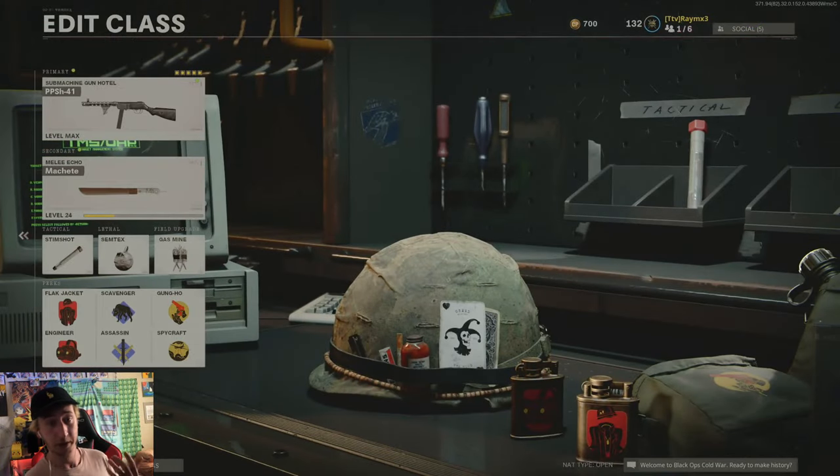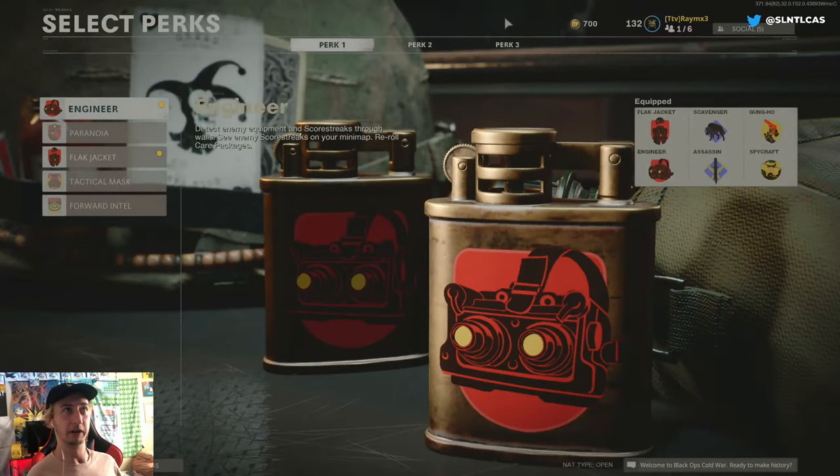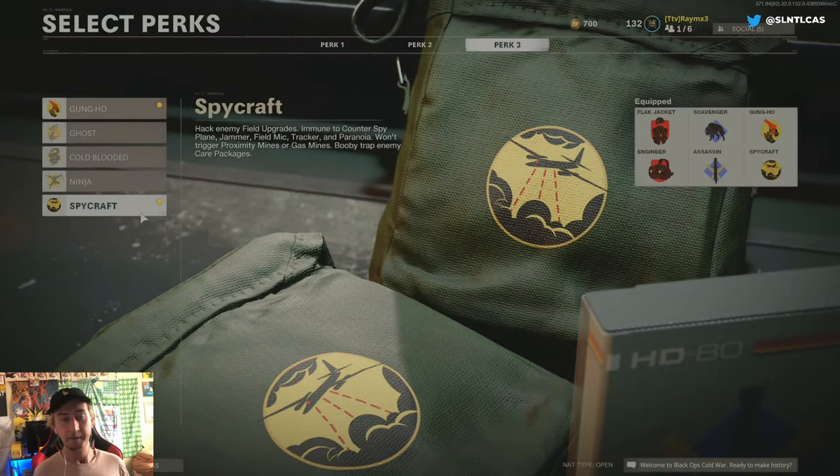What you need to use is the Wildcard Perk Greed. You have to use Perk Greed because you need six perks. This is all based around Engineer and Perk 3 Spycraft. What this does is allow you to see where enemies place their field mines, gas mines, proximity mines, all that stuff. You can go hack it and make it your own — that is the most fun thing in the world. You don't trigger proximity mines, you don't trigger gas mines. Those are all Spycraft. You can hack enemy field upgrades, you're immune to counter spy plane, jammer, field mic, tracker, and paranoia. You can also booby trap enemy care packages. Essentially, anything the enemy uses that's not a scorestreak can be yours — you just have to get to it.